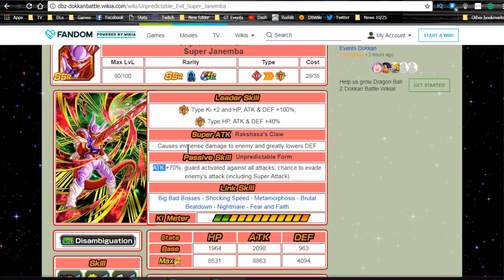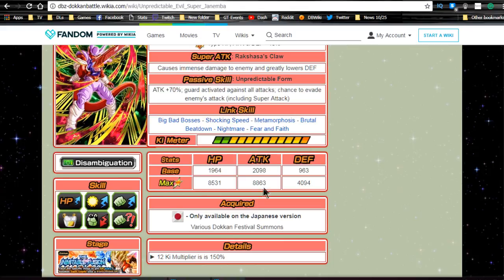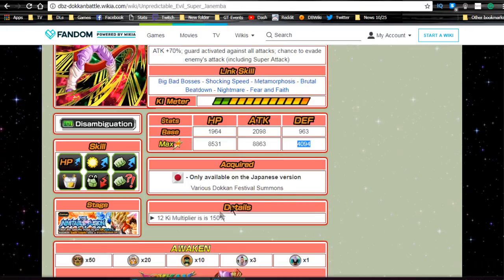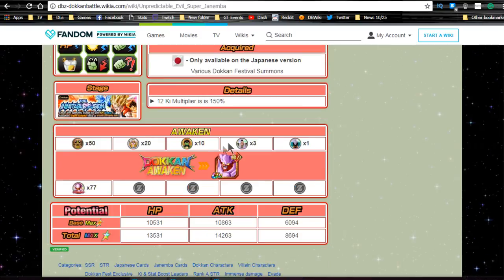His passive skill 'Unpredictable Form' grants ATK plus 70%, guard activated against all attacks, and a chance to evade enemy attacks including super attacks. I don't know why everyone says he's overrated — he's amazing. He gets an attack buff, immense damage modifier, guards against everyone, and has a chance to evade. Yes, there are two cards currently better at dodging, but if he doesn't dodge, he guards very well and does a lot of damage. Link skills are Big Bad Bosses, Shocking Speed, Metamorphosis, Brutal Beatdown, Nightmare, and Fear and Fate. Max stats are HP 8531, ATK 8863, DEF 4094, with a 12 Ki multiplier of 150. He requires 77 metals to Dokkan awaken.